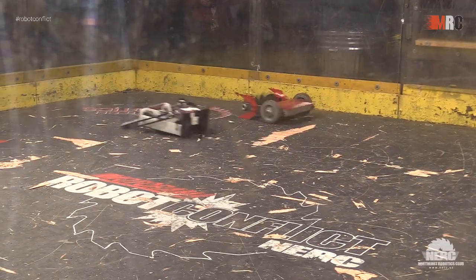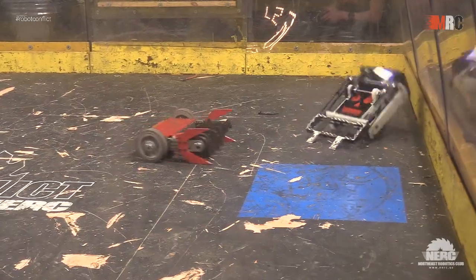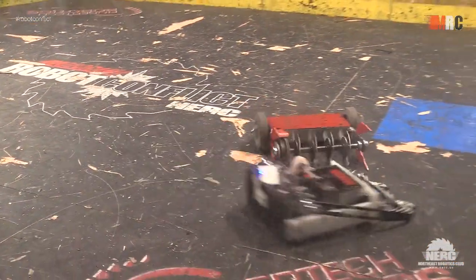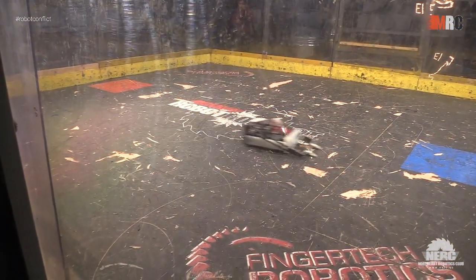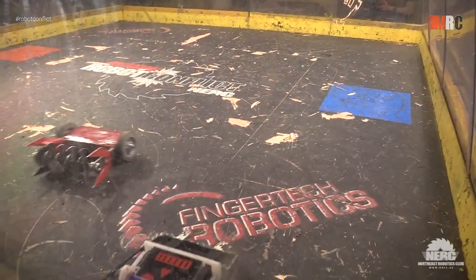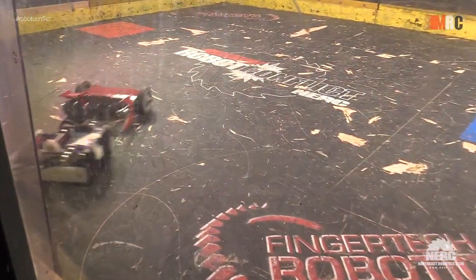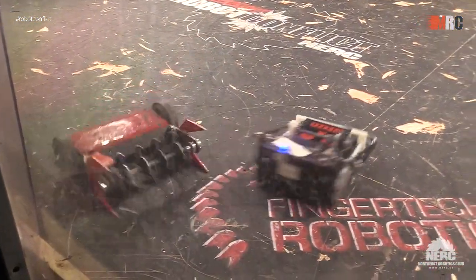Hopefully that impact does some damage. Meanwhile, Wedding Gift is probably going to want to get that spinner under its opponent as best it can — see if it can stand it up on one side, flip it over, smack it into a wall, do anything to prevent itself from being flipped over. Glancing blows here. Both robots definitely showing aggression.